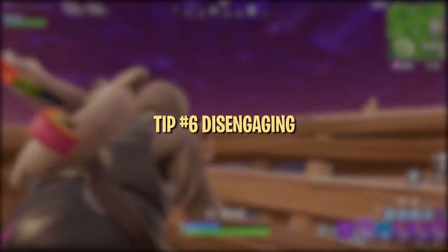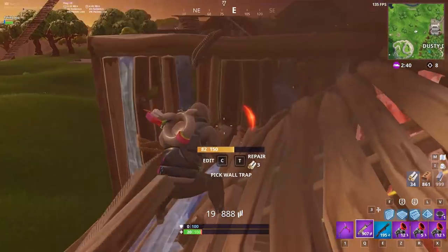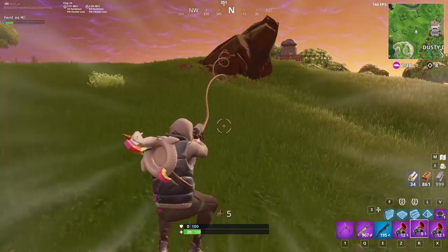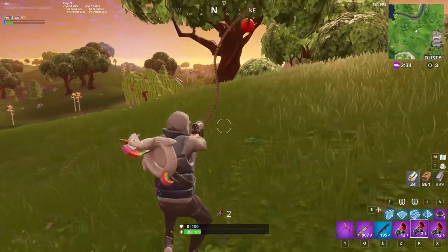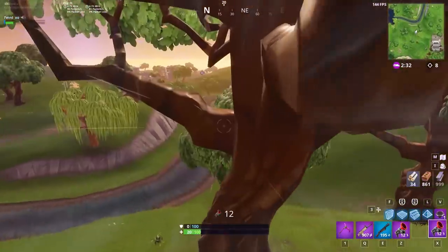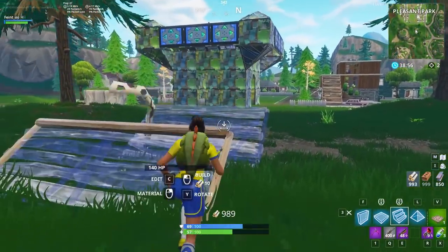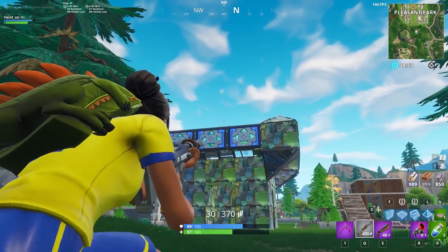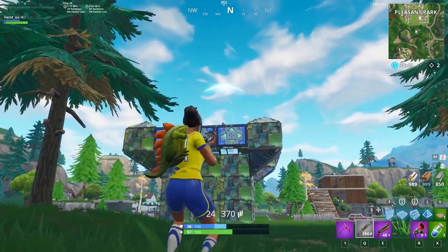On the flip side, the Grappler is also incredible for disengaging from unfavorable fights. The enemy won't be able to chase in a lot of circumstances, giving you the time to heal and reset the fight. If there are buildings around, it becomes even easier to lose your opponent. The ability to reposition is a huge benefit of the Grappler — if you're looking to retake the fight after disengaging, the Grappler is incredible for getting into a more favorable position.